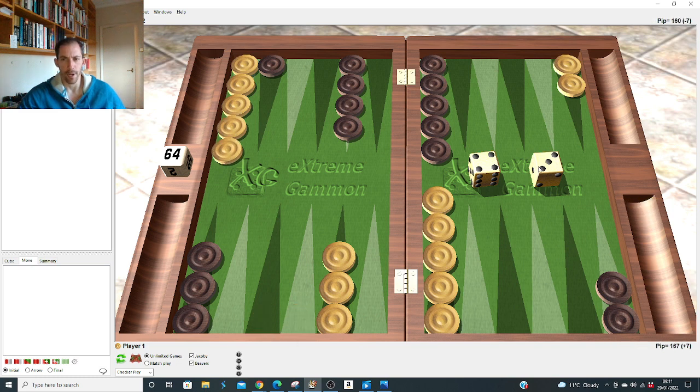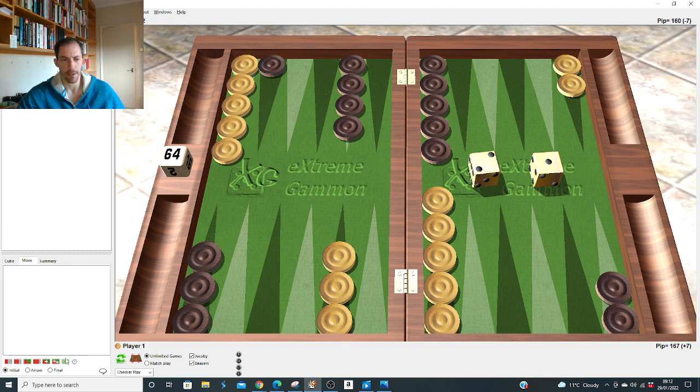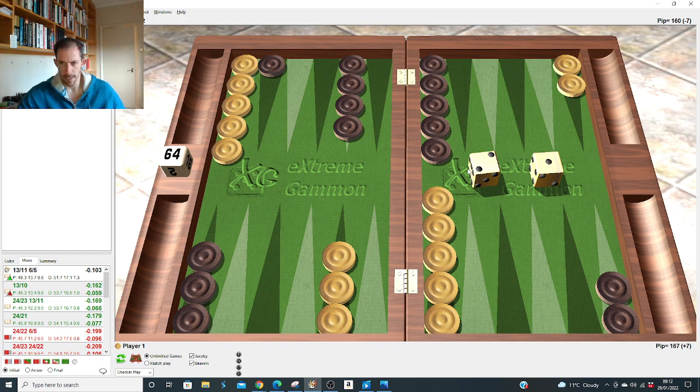Four-two: obviously make the four point. Four-one: aggressive slot nine and five — once he's rolled five-two we need to counter-prime; not so urgent to split when he's got that checker on the eight. Three-one: make the point. Two-one: right to slot, 13 to 11 and 6 to 5, right by a lot. That's all of those.